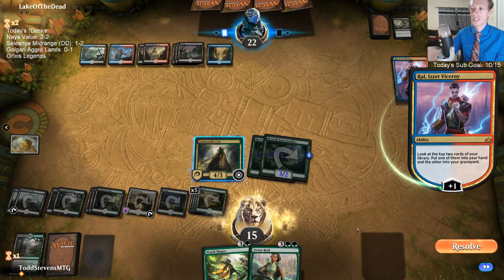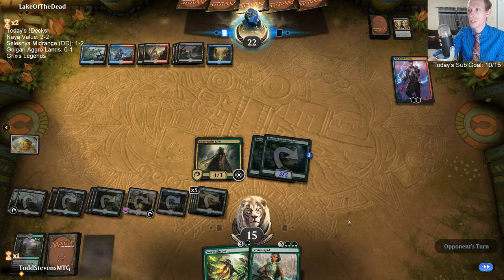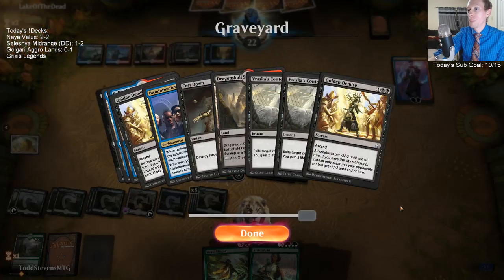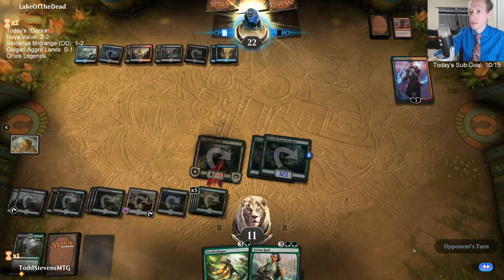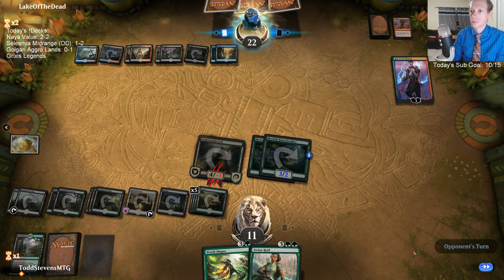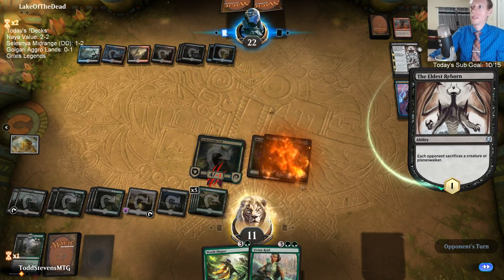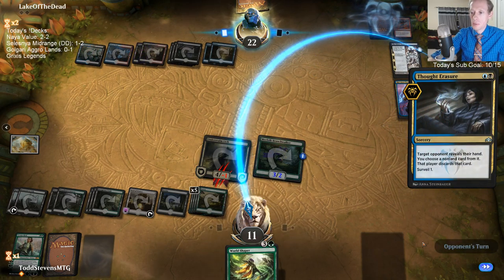We have so much mana we get to do so many things every turn. Sylvan Awakening is like the main win con, but of course just getting tons of cards every turn also helps. They're down to four cards even though they've been ticking Vraska. What's in their graveyard? I haven't been paying attention to what they've been putting there. I think that's kind of a waste of a Lava Coil there. Oh, Eldest Reborn — don't take my World Shaper!